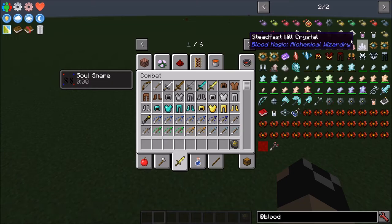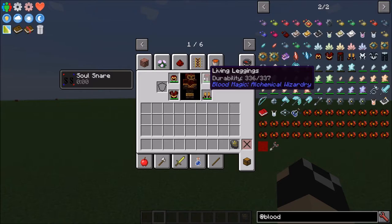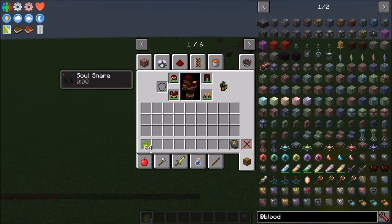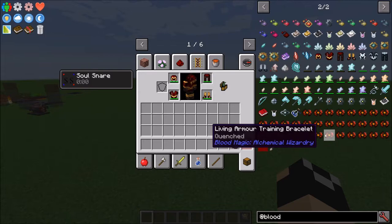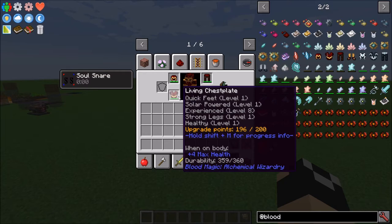The Living Armor only requires iron armor — it's fairly cheap to make. As you wear this armor and run around doing things, you're going to get these upgrades. For example, if I grab some experience you'll notice it says upgrade acquired — and now I have Experience Level 8 on my chest piece. The more you do certain things, the more you train it. All of these training bracelets represent a skill you can get on your armor across all pieces. It's only going to apply to your chestplate, but you have to be wearing the full set in order to get these upgrades.